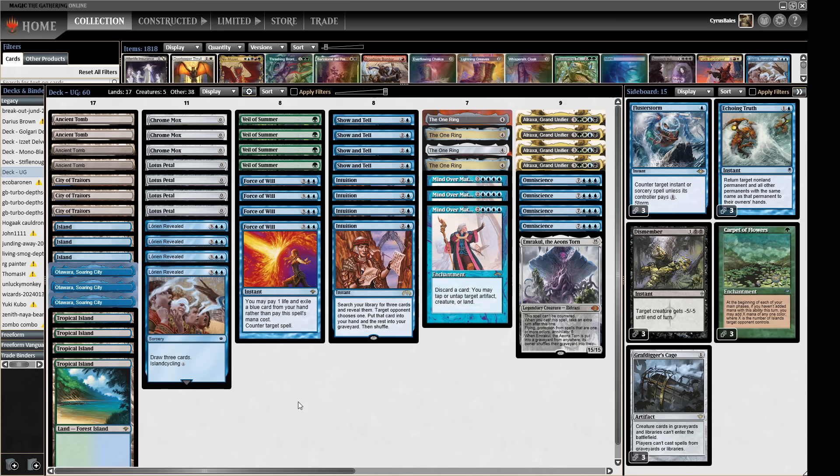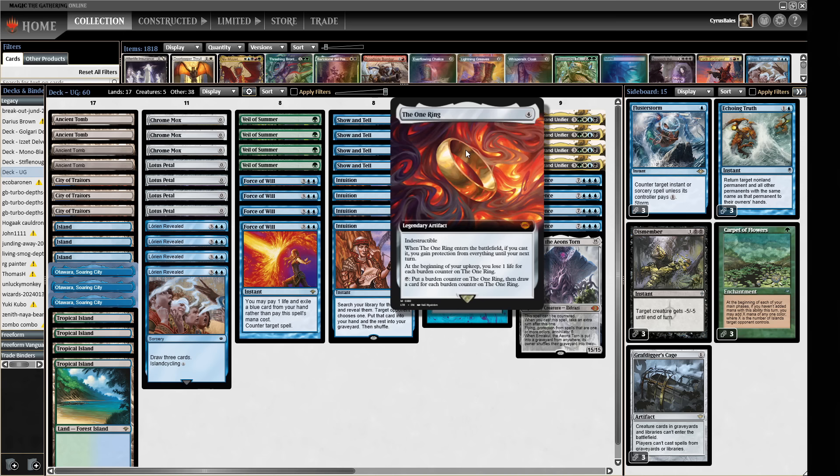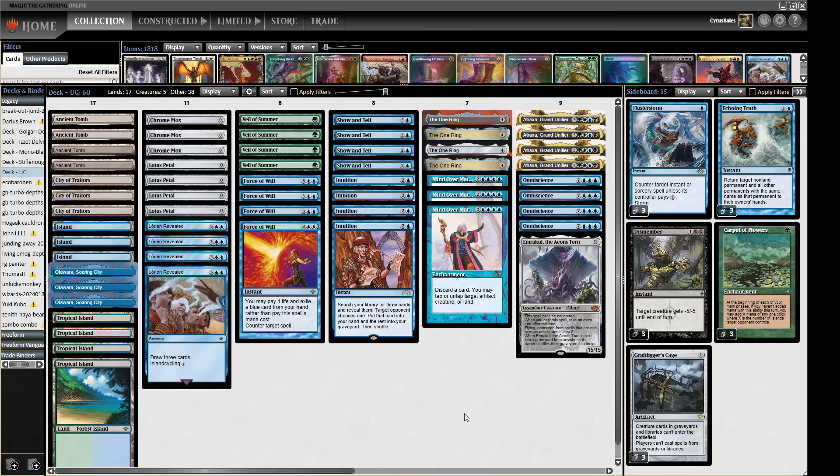Hello and welcome to Crucible of Words for some dedicated Legacy action. Today we have a spicy one I found in the 50-league decklists and I am absolutely here for this one. When the One Ring first came out I was quite interested when a few people said why not try it with Mind Over Matter. Mind Over Matter lets you discard a card to tap or untap a target artifact, creature, or land — so we tap our One Ring, discard a card to untap it, draw more cards, draw our entire deck, tap down all our opponent's stuff, and put something big into play to win. Something like Omniscience or Emrakul. So we are a mono-blue splash green Omni-Tell deck.